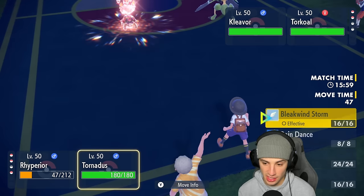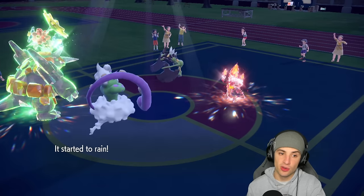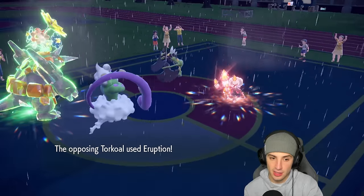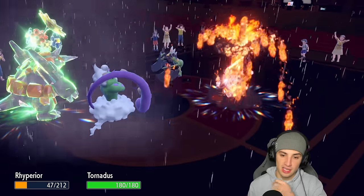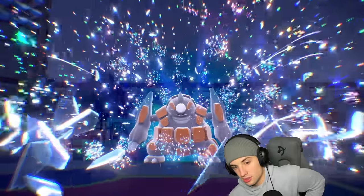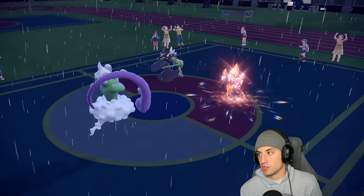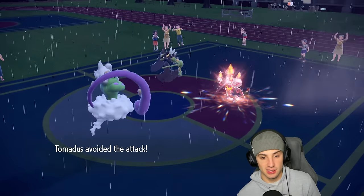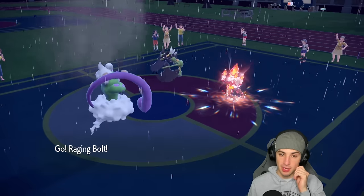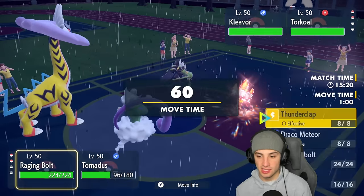I'm going to go for Earthquake because if I can land it that'd be nice, and I pop Rain Dance — changing the weather back, no more sun. Torkal should still be able to KO my Pokemon, and this turns into a 2v1 situation. But if Torkal is choice-locked into Eruption — we dodge that! That's a big-time dodge, that actually just saved me. Now I get Tornadus out, I can double Protect and then use Tailwind and drop a Bleakwind Storm.